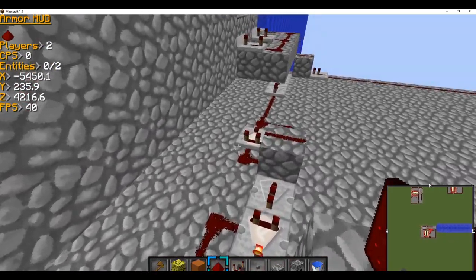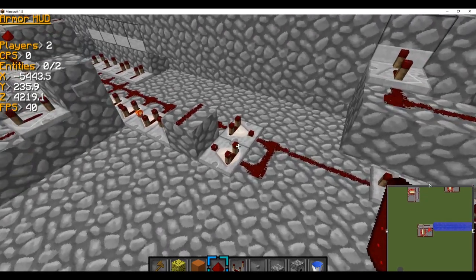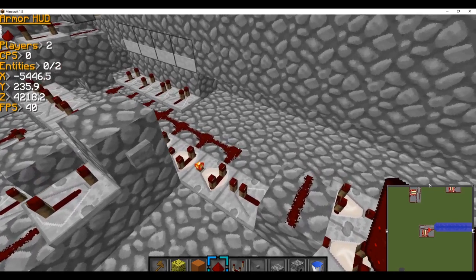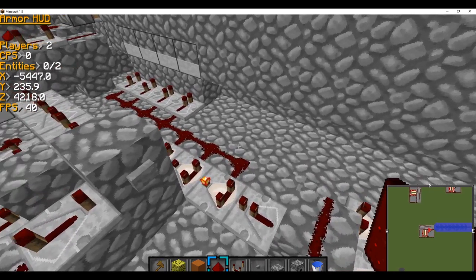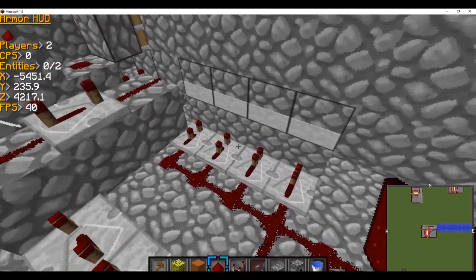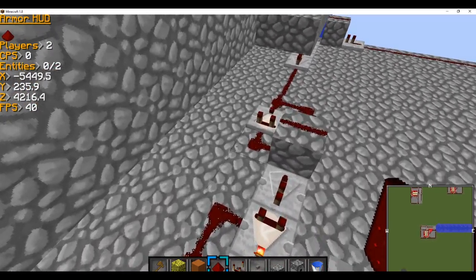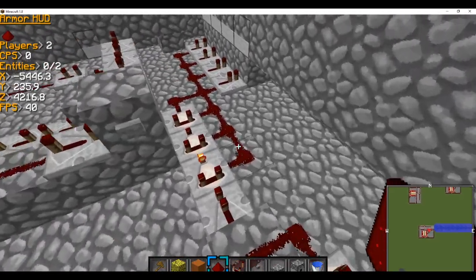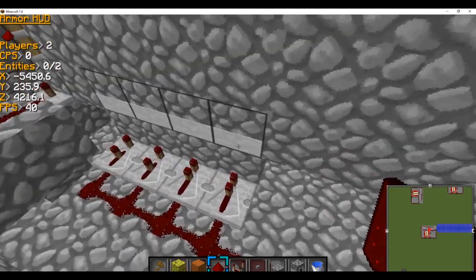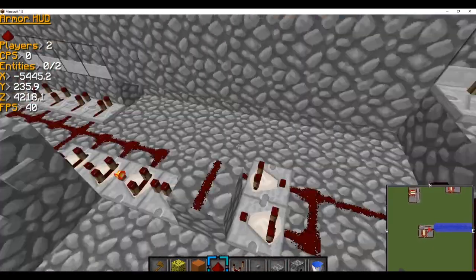What I did is I basically copied the setup for a 50 block scatter from the other cannon on this channel — basically the last released cannon from a year ago, which I also just today updated the description with a valid download link for the schematic, because the Discord server that was originally linked to got sold and that schematic channel is no longer there. So yeah, it's got a 50 block scatter.